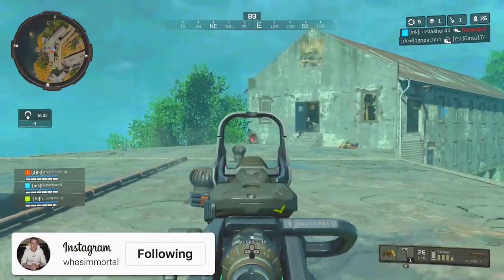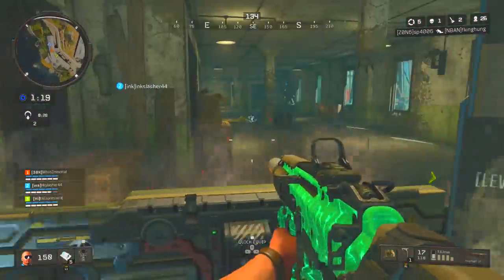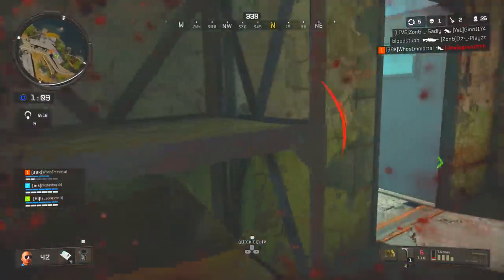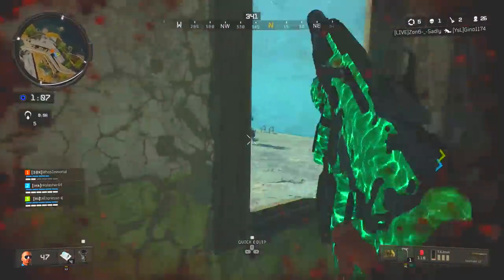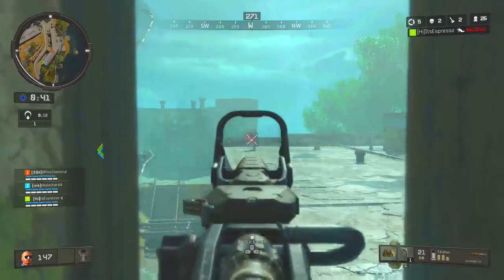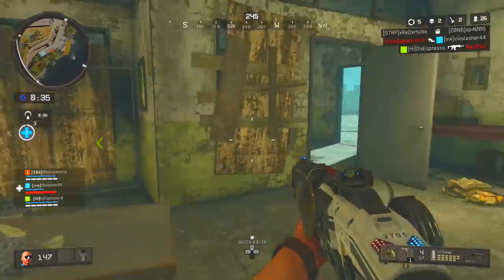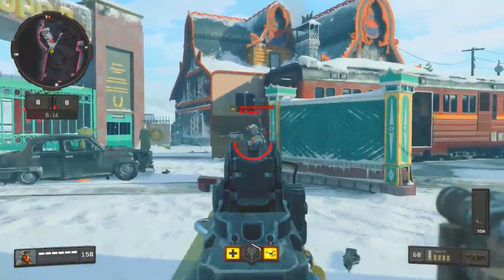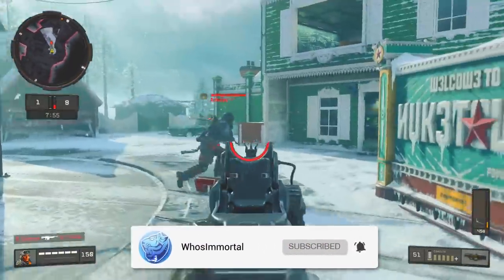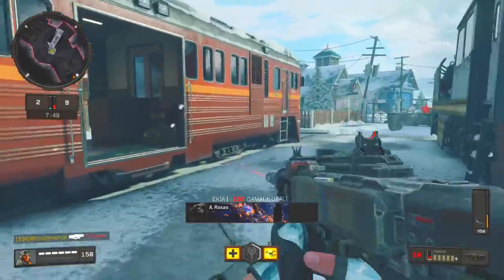Our third secret has to do with aim and target assist — you can essentially cheese the system to help keep your sights on target. Both aim assists automatically help you aim more accurately, but if you're firing at an enemy and they're running away at an angle, you can quickly let go of the left trigger and hold it back down again to restart your aim assist. In the footage it's hard to see it taking effect, but if you're playing and utilizing this tip, it's something you'll definitely notice compared to not using aim assist or just trying to stay on target without resetting it.